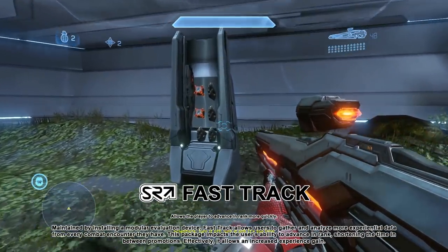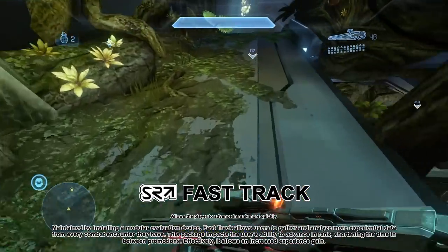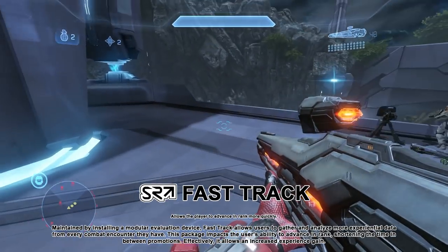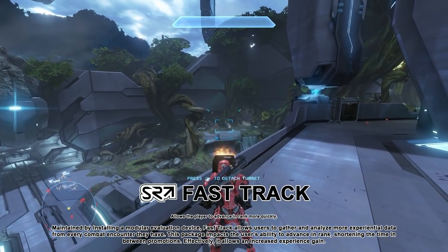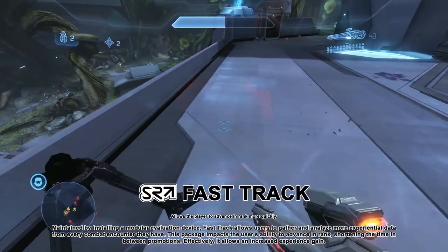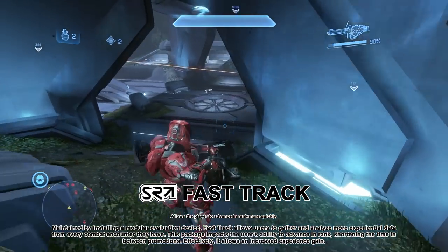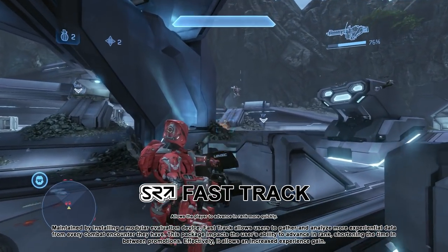Fast Track is one of the weirder ones. While in-game it just lets a player rank up faster, there is a more fleshed out in-universe application: by installing a modular evaluation device in the armor, Fast Track allows the user to gather and analyze more experiential data from every combat encounter, effectively shortening the time between promotions. The fact that 343 actually found a way to make gaining experience make sense in-universe still boggles my mind. Beyond ranks, the idea of Spartans gathering more combat data could be used to further enhance armor sync with the user — sort of like a long way to getting the benefits of partnering with an AI.